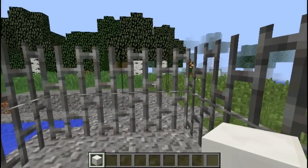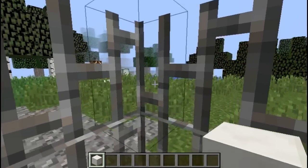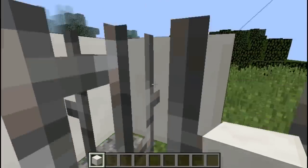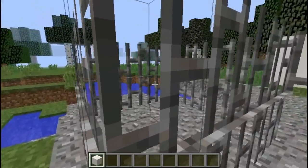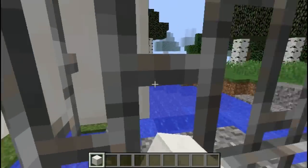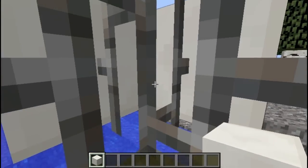Right now I'm in a cage made out of iron bars, but I can place blocks outside of it, just like that. Now you cannot do the same from the outside to place blocks inside — so you need to be inside. And it only works like this.